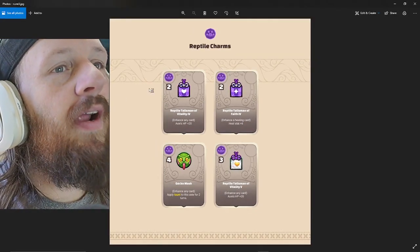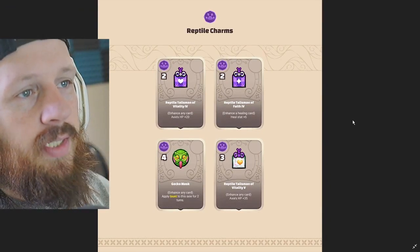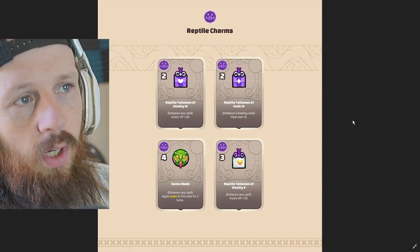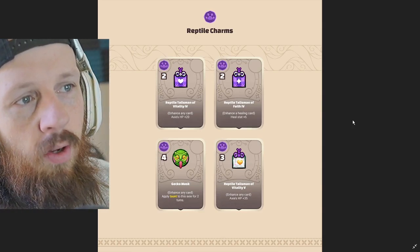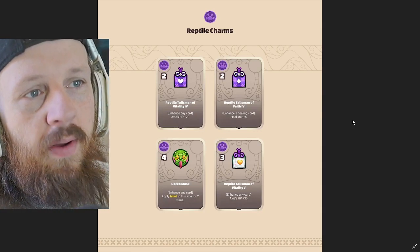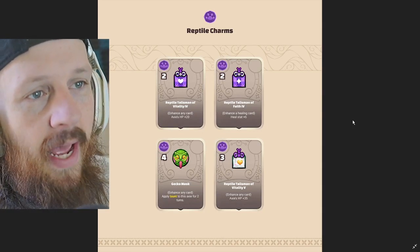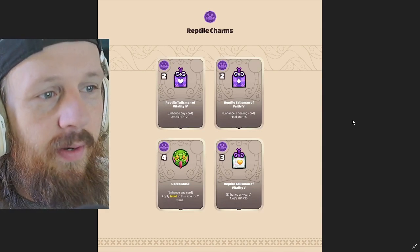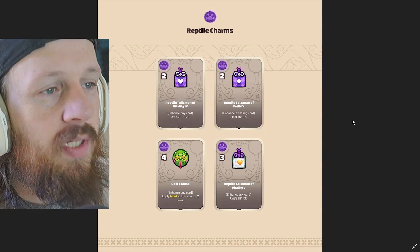Let's go on to the very last ones. Reptile Talisman of Vitality 4: enhance any card, axie HP plus 20, two potential points required. Reptile Talisman of Faith 4 improves the healing stat by 6, two potential points required. And next up, four potential points required — Gecko Mask.